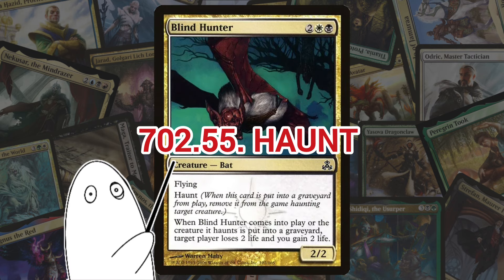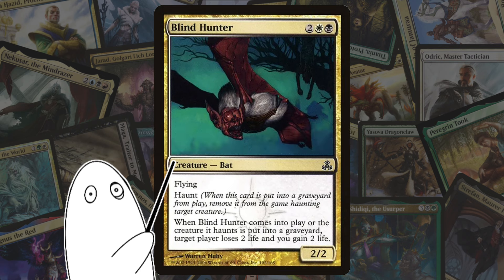Next we've got Haunt. Also in Guild Pact, Haunt works by allowing a permanent's enter-the-battlefield ability or spell effect to go off twice. More precisely, it allows a card to be exiled from a graveyard, haunting a creature. And when that creature dies, a triggered ability of the haunting card is put on the stack, allowing a second usage of the card. So it kind of works like an aura, but it can't be interacted with because it's in exile.